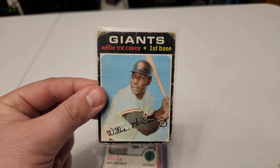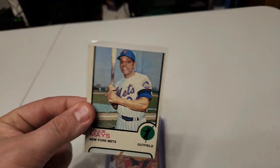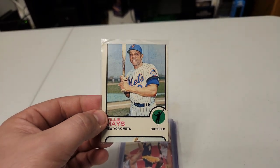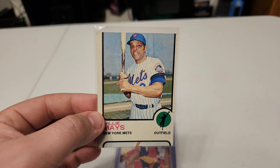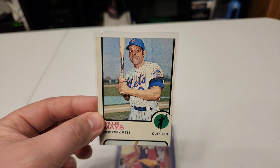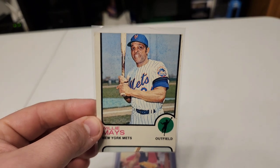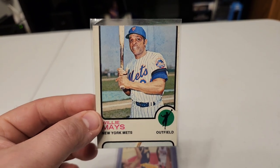Then we have a Willie McCovey — a little beat up, definitely not in the best shape, those corners are pretty rough — but just because it was a McCovey card I saved it for the end. And you want to talk about a printing error — look at this: Willie Mays! Totally misprinted. I know that sometimes error cards and misprint cards have some value, so let me know if you think this has any value. You can see the full image of him minus the little top of the bat. Let me know if anybody knows about misprints like this that would be worth money.